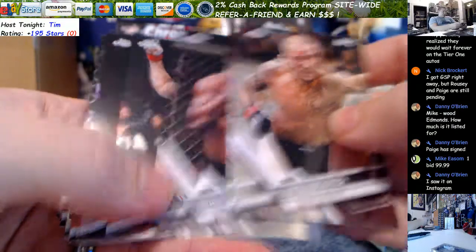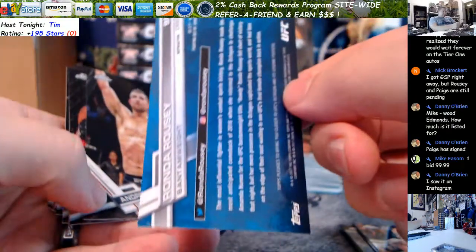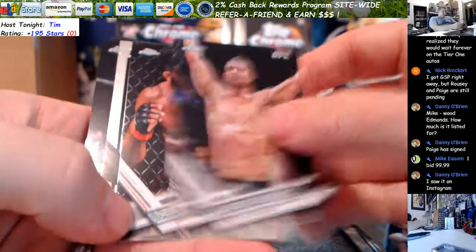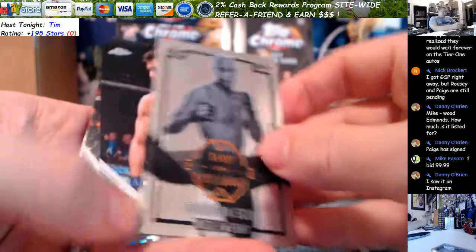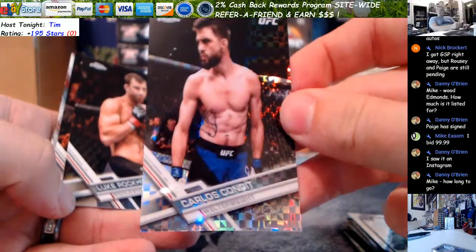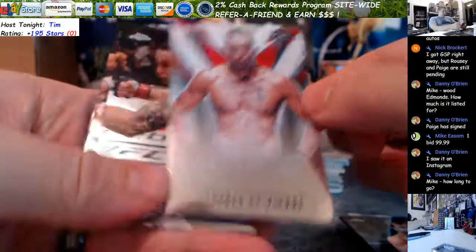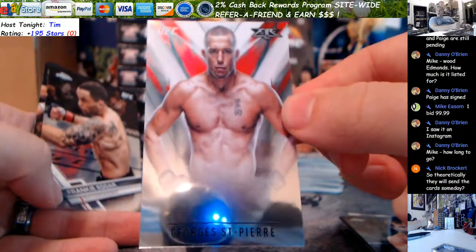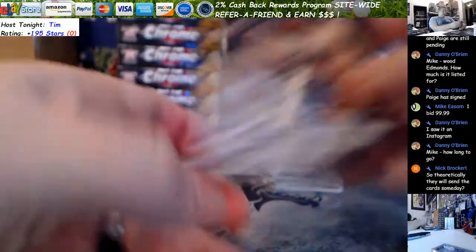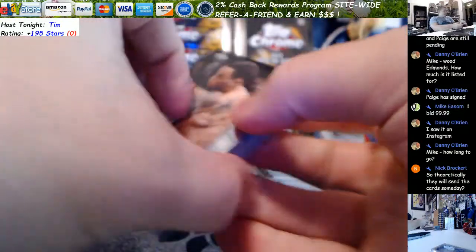Poirier and Drage. Hall and Latifi. There's a Rousey Refractor. Anderson Silva. There's an X-Fractor of Condit — unnumbered. Rockhold and Glover. Beautiful GSP. Fire. They will send the card someday, Nick — you may have to call and complain. Jojo card. Might help.